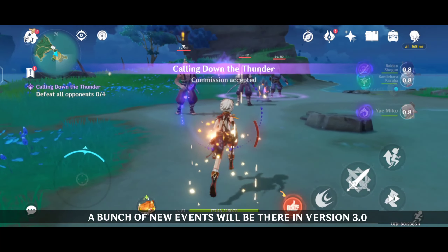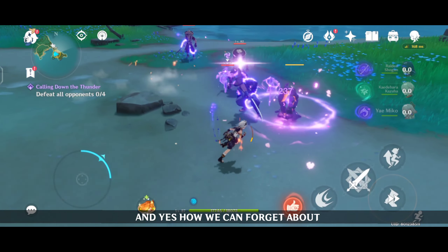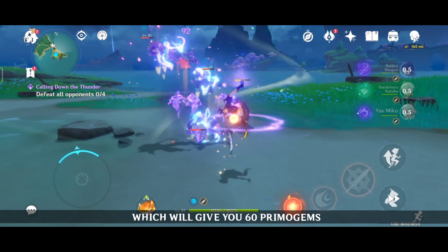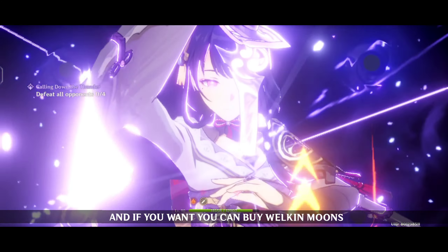A bunch of new events will be in version 3.0, in which you can easily get around 2400 Primos. And how can we forget about the HoyoLab daily check-in, which gives you 60 Primogems. The next version livestream will give you codes worth 300 Primogems.